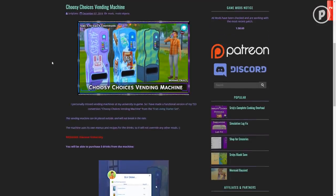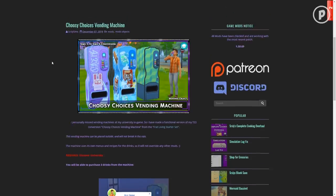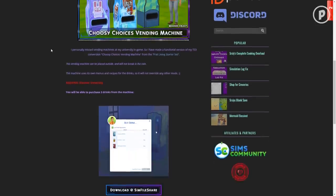As of right now you can have vending machines in The Sims 4. This was one feature that a lot of simmers were expecting to see with Discover University, and it was one of many important things that was left out. But there's no need to worry because it is in the game via a mod. It's created by Seriously Sims and was released today, December 7th. The creator says they personally missed vending machines at their university in-game, so they made a functional Sims 3 conversion called Choosy Choices Vending Machine from the Frat Living Starter Set. This vending machine can be placed outside and will not break in the rain.